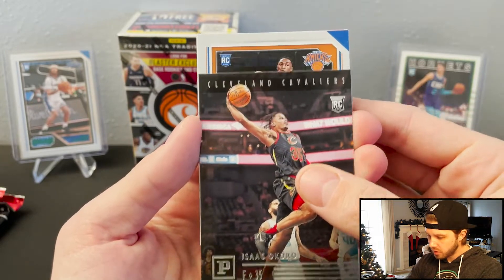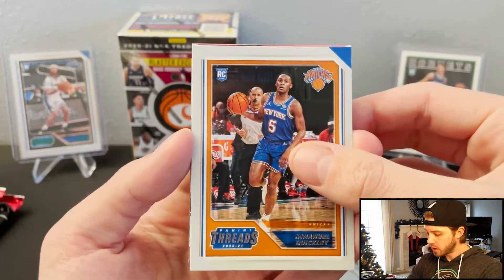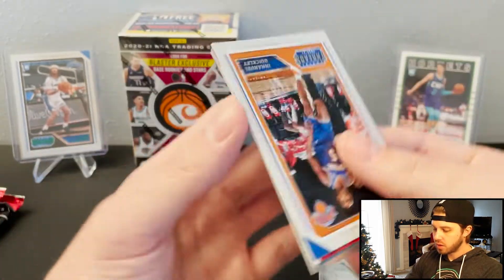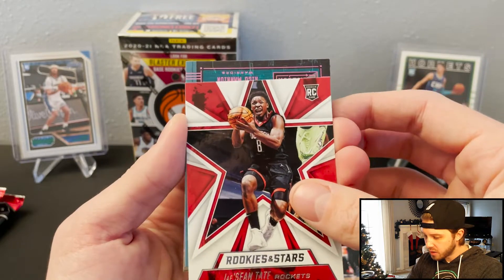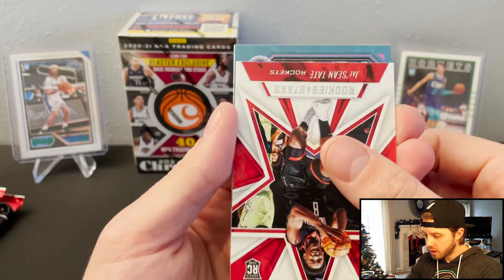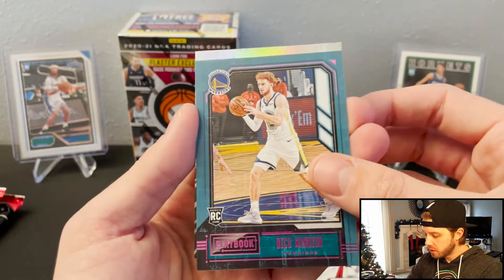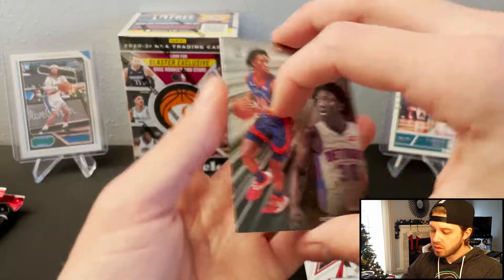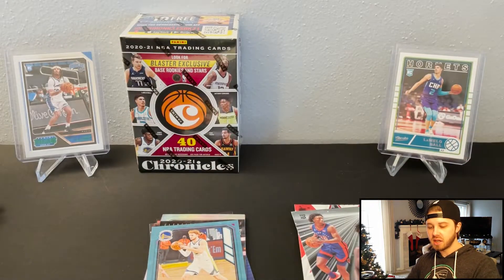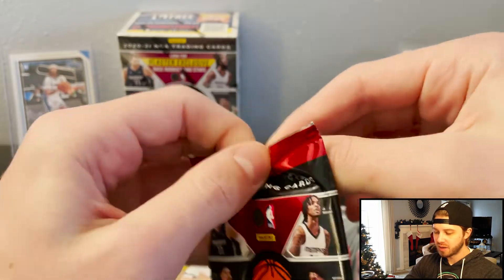Another Okoro. Another Tate — Rookies and Stars. Pulling a lot of him. We got a pink. Niko. Playbook. And Saban Lee. Haven't seen any Ant or LaMelo yet, but they're in here.